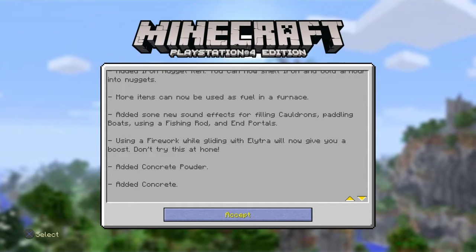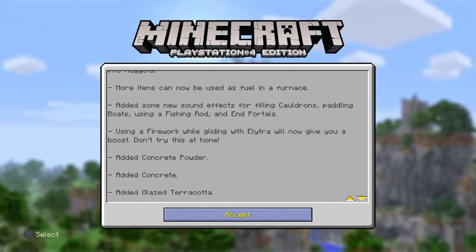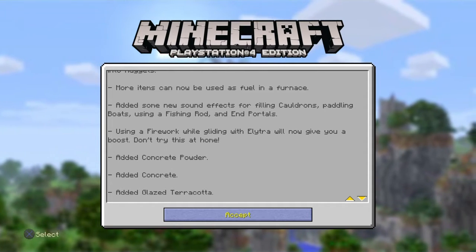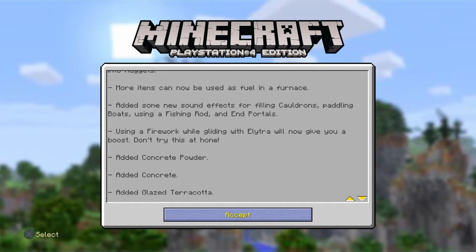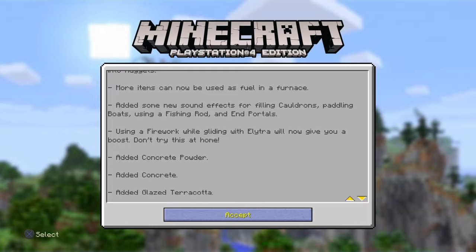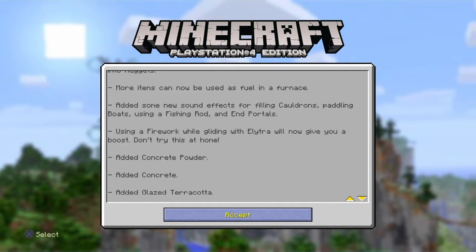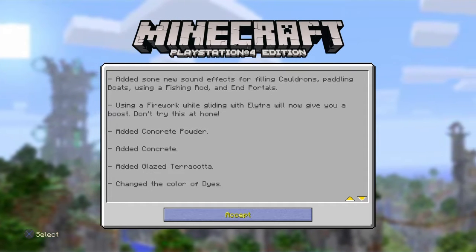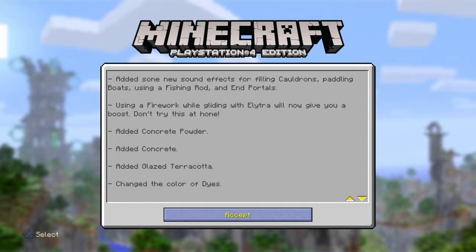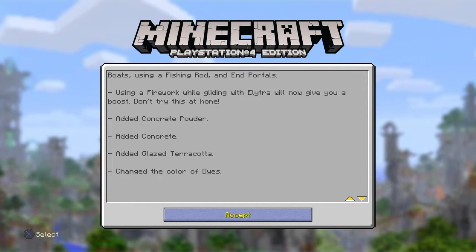I've already checked it out — you can take an armor chest plate, smelt it, and you'll get nuggets. You can basically reuse your old armor, which I think is pretty neat. Also for iron, more items can now be used as fuel in a furnace. They added some new sound effects for filling cauldrons, paddling boats, using a fishing rod, and in portals. I'm gonna check out the in-portal one.